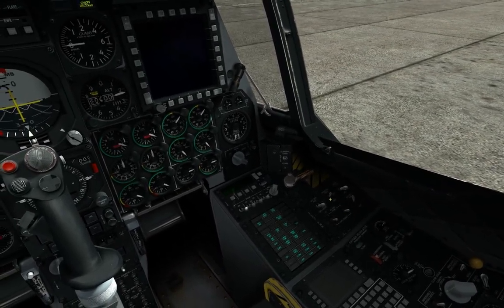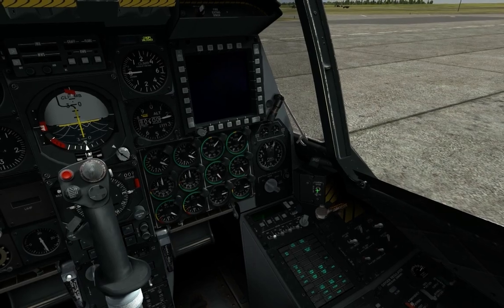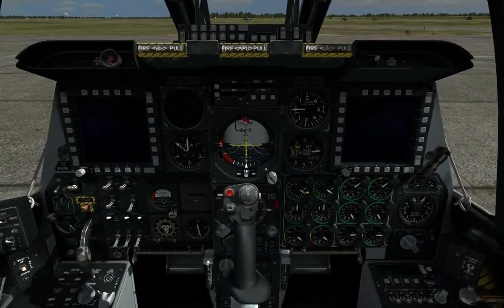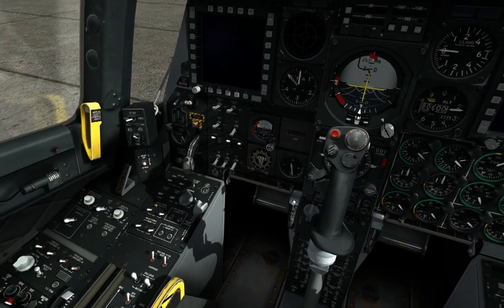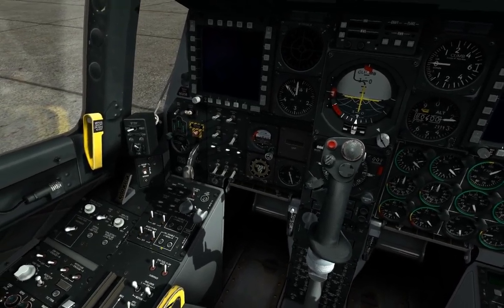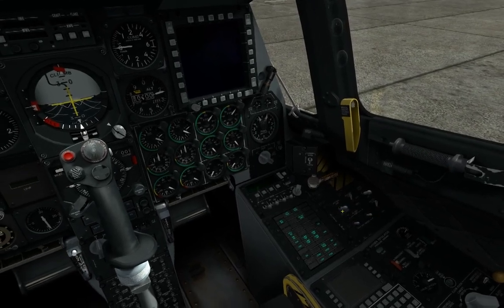First thing first, you turn on battery power and then your inverter on. Go ahead and close the canopy. So then we do an APU start. We can go ahead and open the fuel valve — boost pumps for the fuel tanks in the left and right fuselage and wing. And from there you turn on APU generate power.